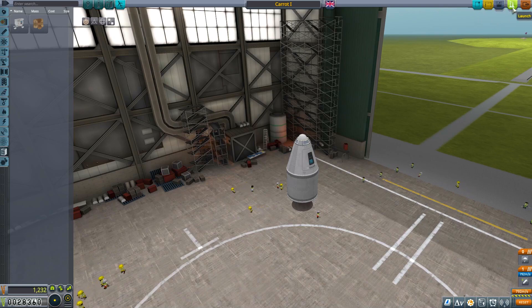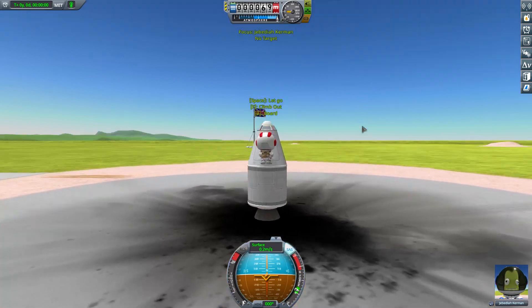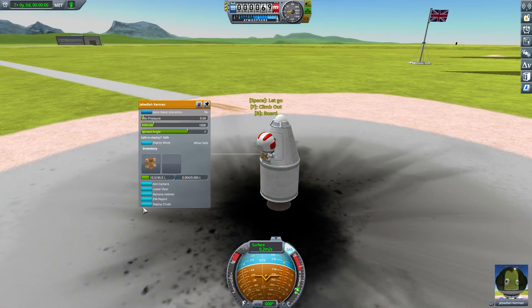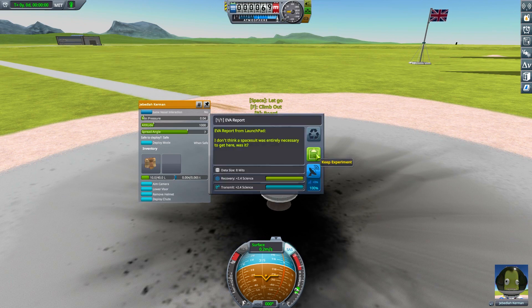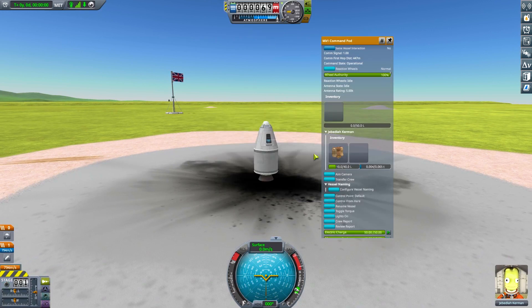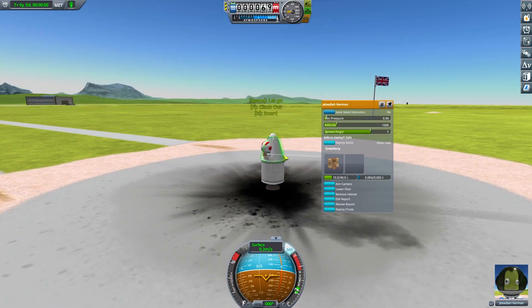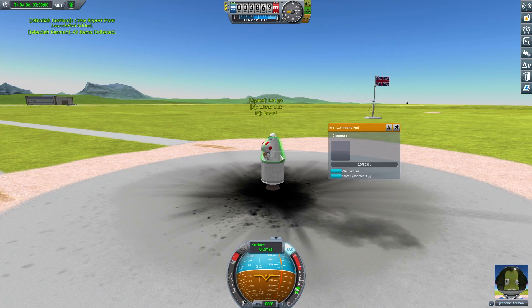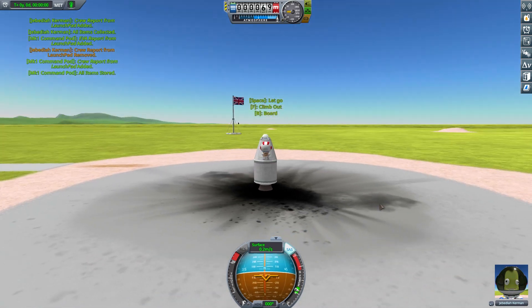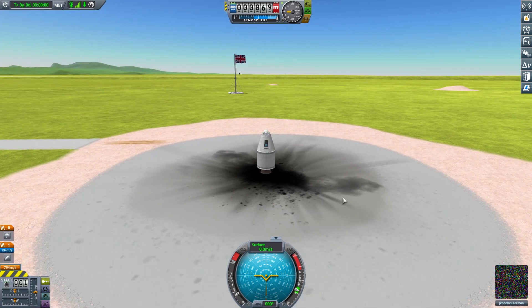We've got this ready - no fins on it - and I think we're ready to go. Save it and launch it, and we're about two and a half minutes into the episode launching our first craft, isn't that wonderful! We're going to keep the episodes reasonably short. Doing EVA with Jeb first because we need to get some science - get the crew report first, then EVA report, take that, collect the data out there, then store the data back in. I didn't put any goo pods on this, which is going to annoy me.